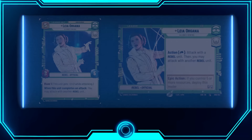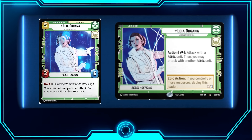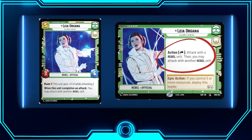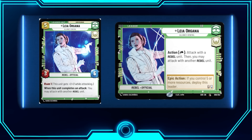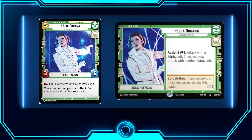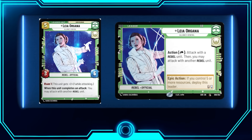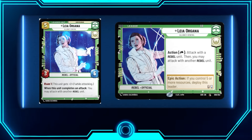We're going to make this one kind of quick and hop right into the decklist. Leia Organa allows you to attack with one Rebel and then another Rebel after for an action — that's really good value. Being able to attack multiple things in one turn can really progress your speed and help you grab initiative faster than your opponent.